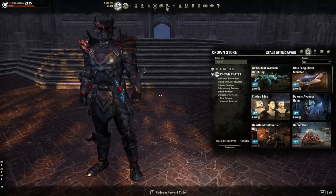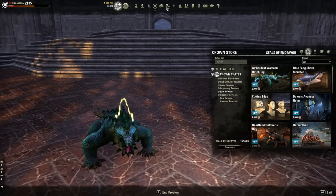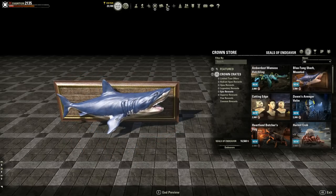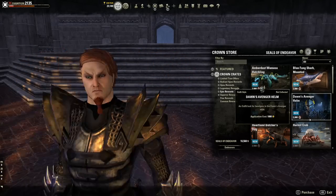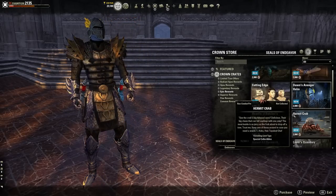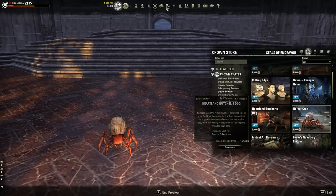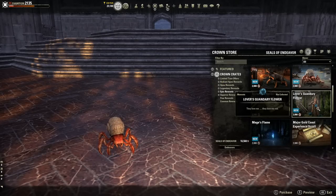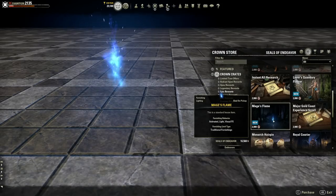Next up are the Epic rewards, which are 2,000 seals of endeavors each. First we have a non-combat pet, then the Blue Fang Shark mount for furnishings. Next is the Cutting Edge haircut — very edgy. We also have the Dawn's Avenger helm, the Heartland Butcher's Dog which is a pretty cool pet, a hermit crab, instant all-research, and a Lovers Quandary flower.